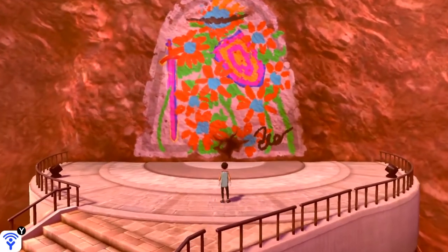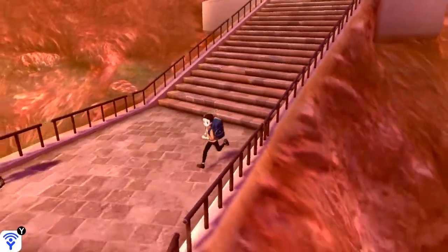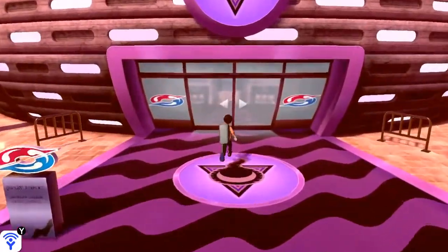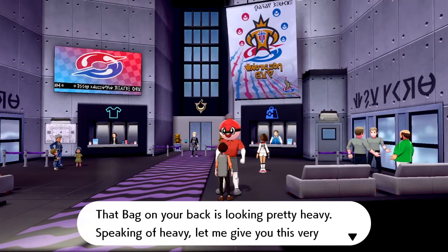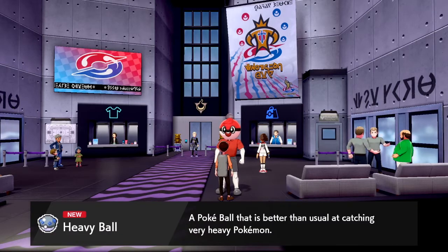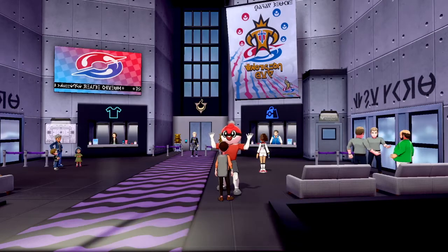Oh, there is a mural! Who drew this though? It's like a flower garden of some sort. It's a Stow-on-Side famous mural - said to be a very deep work of art. Nothing else here, just the mural. Let's check what's inside the gym first, but before we do that let's check on the Ball Guy. Hey there! He gives us a Heavy Ball - a Pokeball that is better than usual at catching very heavy Pokemon. Rock and roll - catching heavy Pokemon, very pretty straightforward!